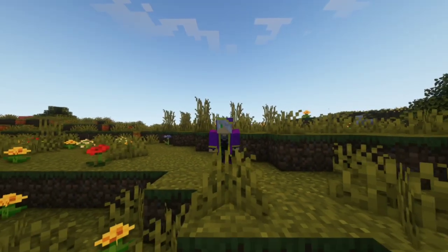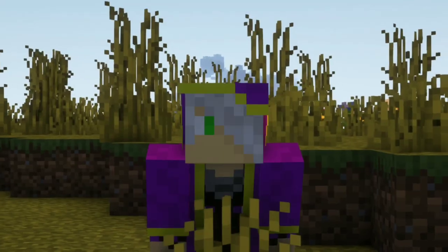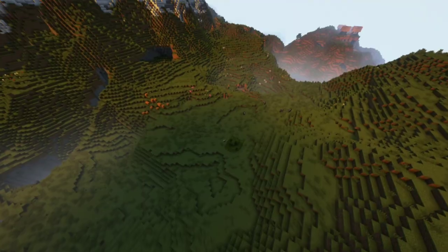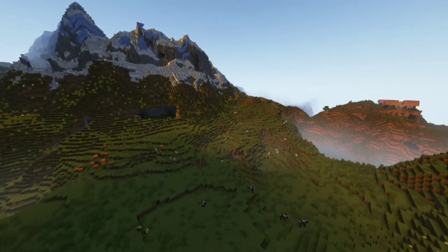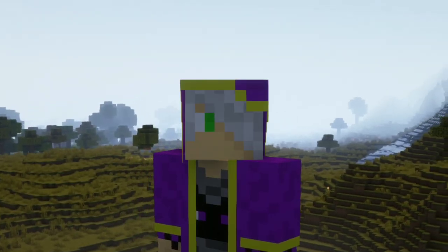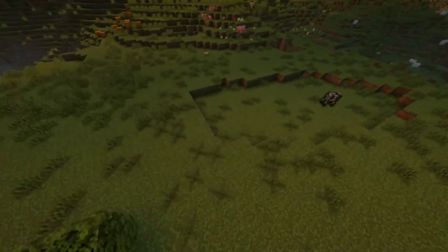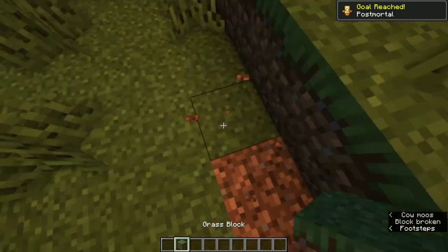I believe the design I'm about to build for you guys is going to be really simple. I'm going to do this as a tutorial so you guys can follow along and build it in your survival world as well. The first step of building the sheep farm is to find a really big flat land, because the sheep farm we're about to build is rather big — find a flat plains biome like this.